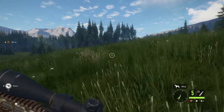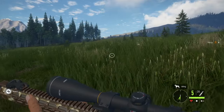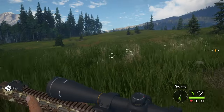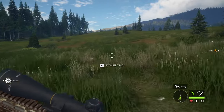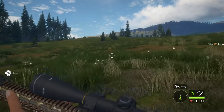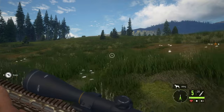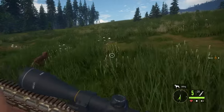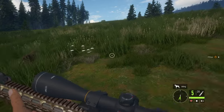I've hunted pronghorn before with my grandpa. We went out and had a decoy — just a plywood cutout painted to look like one — and we just walked up on one. I was holding the decoy, my grandpa was behind me with the bow, and the pronghorn charged us. My grandpa just popped up from behind it and popped it.